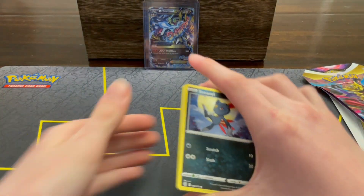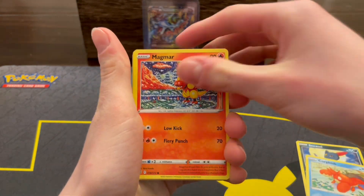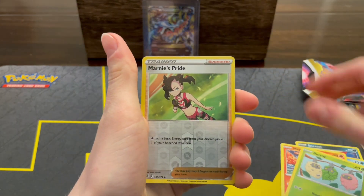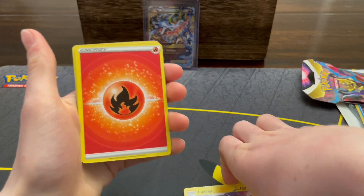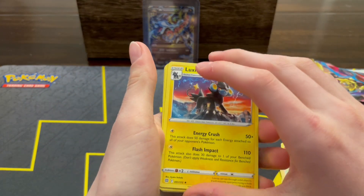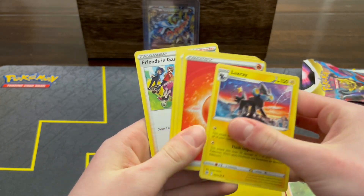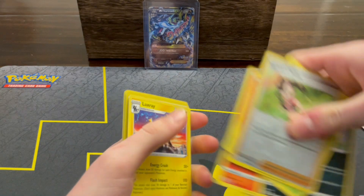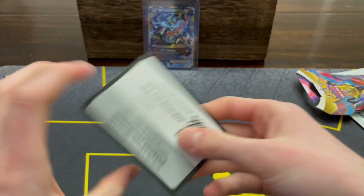Sneasel, Magmar, Spirit Tomb, Burmy, Mew's Prime — Luxray, dope artwork, pretty cool artwork. But nothing great, really a dud. These are just hanger packs, so you're not going to expect that much, you know.